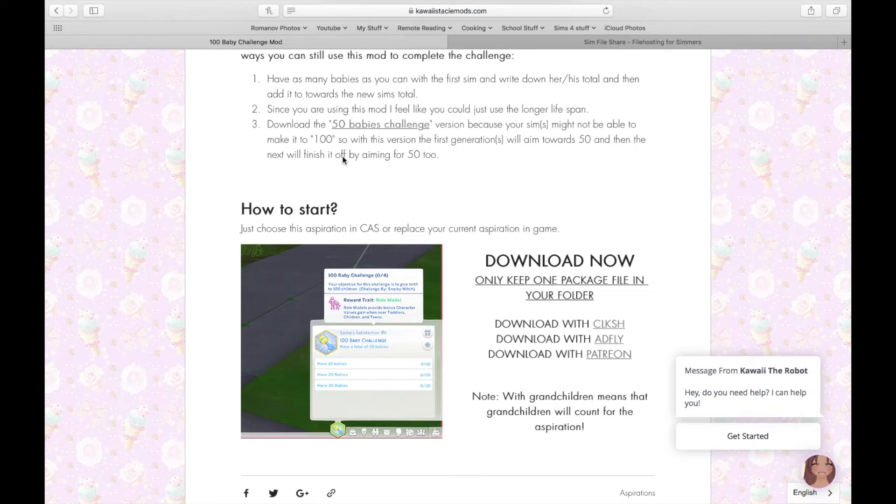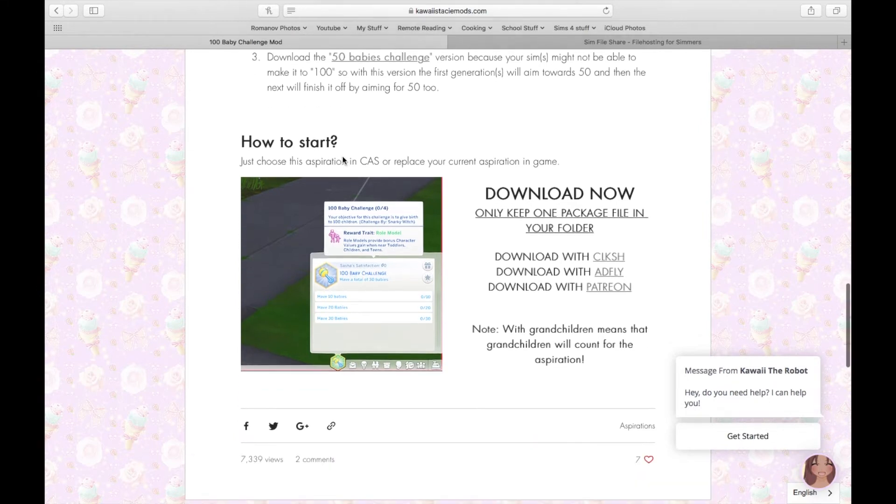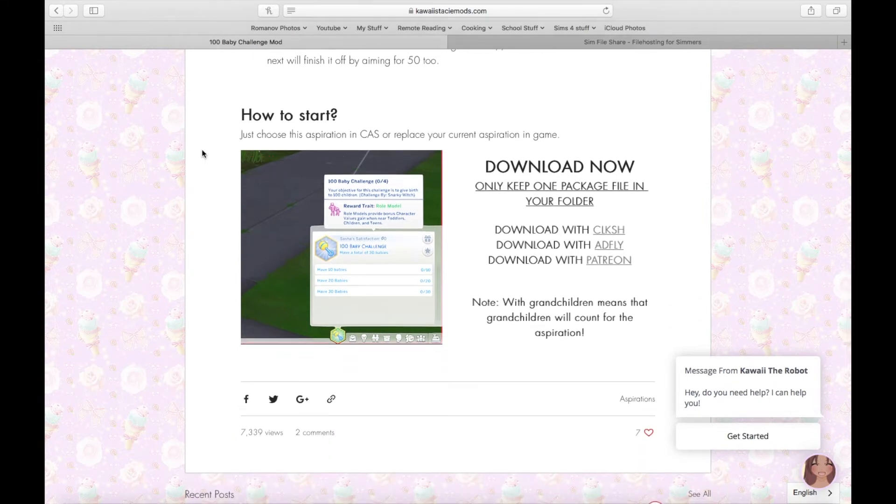You can also download the 50 Baby Challenge mod version, which is the same thing she created but with 50 babies. The reason I'm not showing that off is because I wanted to show the 100 baby version — the full mod. Because your sims might not be able to make it to 100, this is the first generation; we'll aim towards 50 and then finish it off by aiming towards 52.